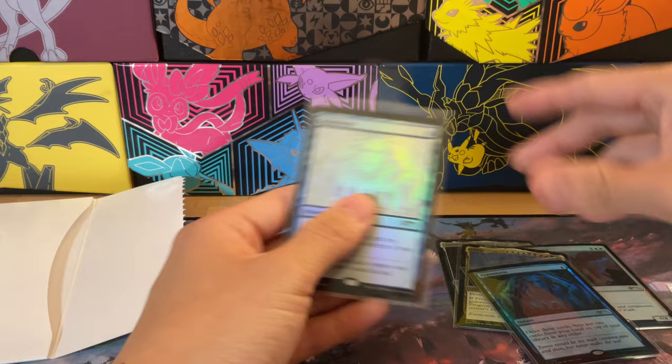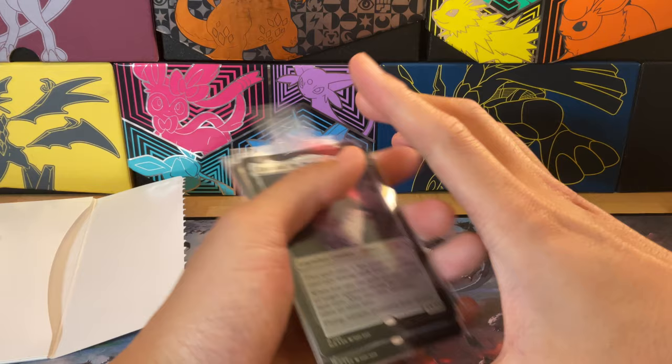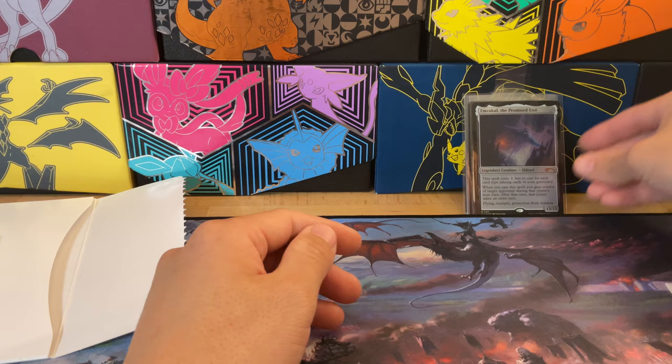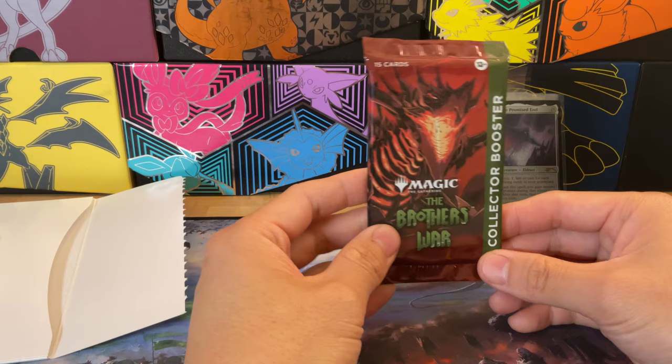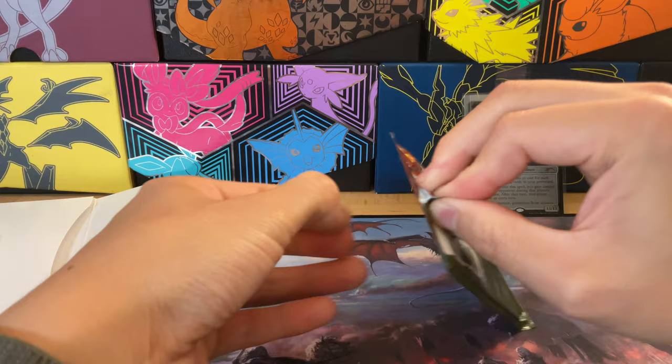So again, this Secret Lair is just all about getting that Emrakul — everything else is interesting but nothing else is super crazy. I hate opening stuff where there's just nothing to chase or anything crazy to hit. So for some of these openings I like to open an additional pack. Today we'll open up a Brothers' War collector booster, which actually came with the purchase.